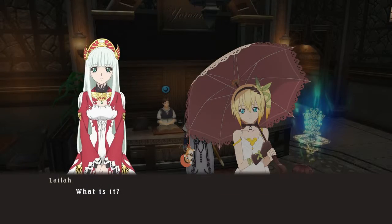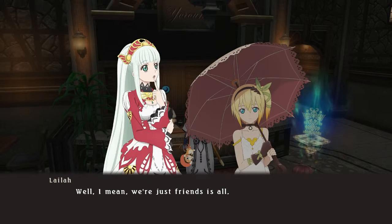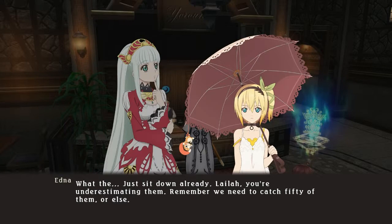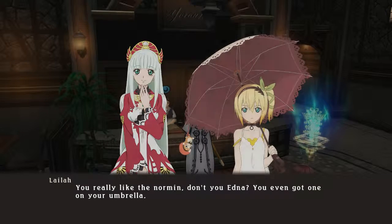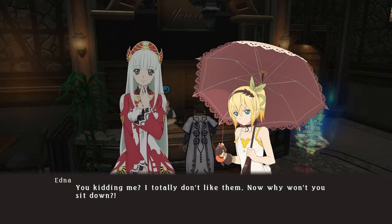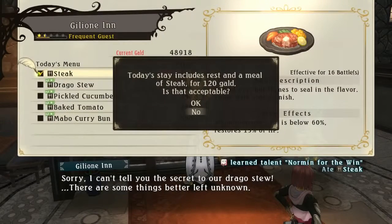Lila, sit here for a second. You'll have a lot of Norman acquaintances but don't seem terribly interested in Norman. We're just friends is all. Just sit down already. Lila, you're underestimating them — we need to catch 50 of them or else. You really like the Norman, don't you, Edna? You even got one on your umbrella. I totally don't like them. The last time I sat down it was to pull an all-nighter — that's bad for fair skin like mine. Goodnight! I can only imagine what would have happened if Lila had sat down. How many more skits will we have? Nobody knows, but let's find out.